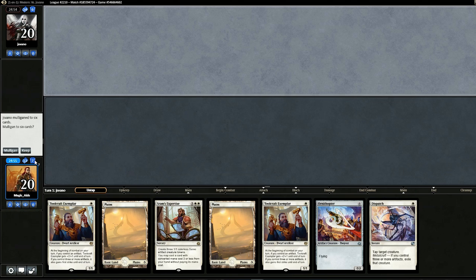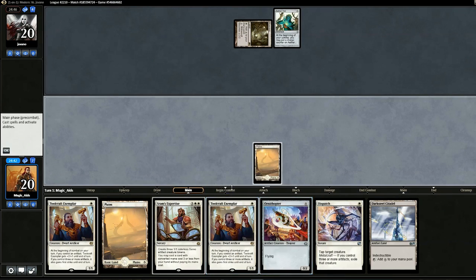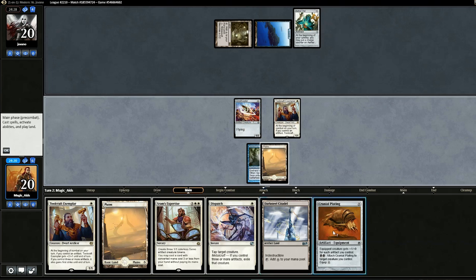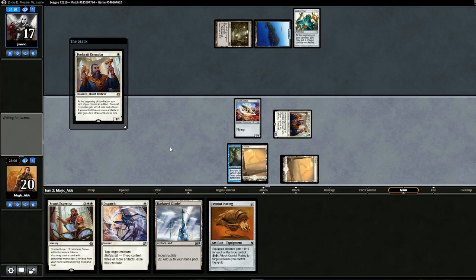Opening hand seems passable, so we'll keep. Opponent drops Mutavault — and there's Aether Vial, so it looks like we're up against Merfolk. Drop Ornithopter followed by Toolcraft and pass. Opponent uses Spreading Seas — that's fine. We could drop Cranial Plating or Exemplar this turn; I think Exemplar is the right play. Swing in for three, drop Exemplar, pass the turn.